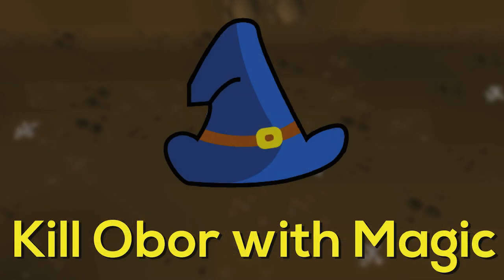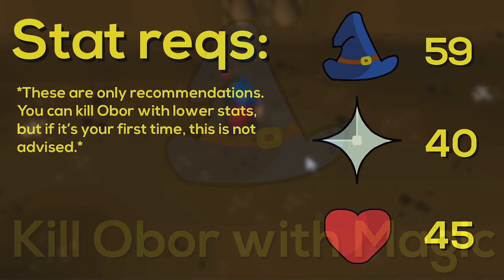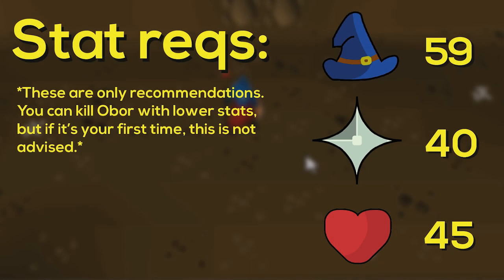If this is really the first time you want to kill Obor, I would recommend killing him with magic. Later on this is not the best way, but it's very easy to learn and it will increase your chance of survival. Here are the stats I'd recommend: first, 59 magic. It is important to deal as much damage as possible, so fire blast will be your best friend. You could try lower level spells, but I wouldn't recommend it — especially on your first time, you want to kill him as quickly as possible.